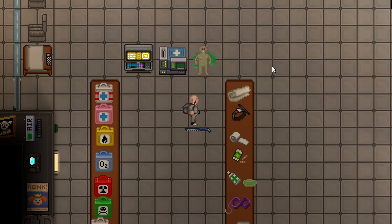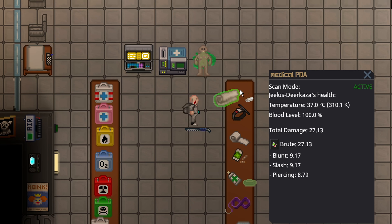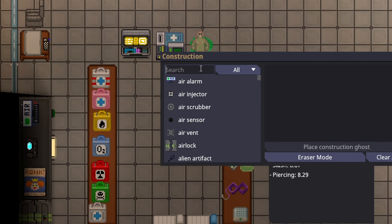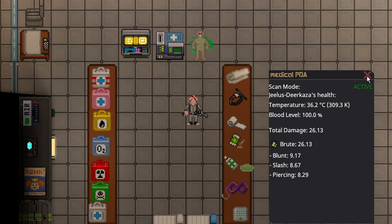Cloth is by far the worst topical medicine in the game. It does technically heal some health, but the primary purpose is that it's very easy to get and it can stop bleeding. Cloth does actually heal 0.5 slash and pierce, which is just awful for healing. The primary purpose of cloth though is definitely to make gauze — anyone can make gauze in their inventory, and two pieces of cloth will make some gauze.